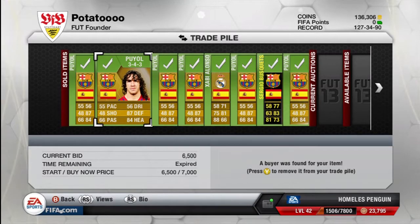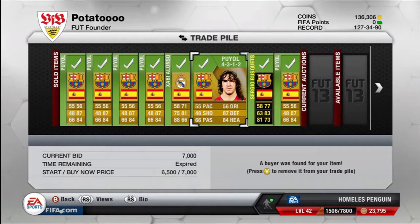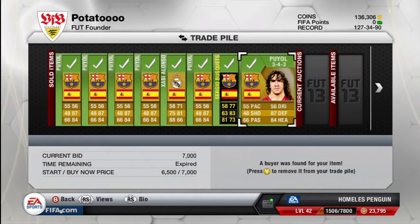All the Puyols sold for 7k except for one which went for 6.5k — their starting price. As you can see, multiple ones sold for 7k each, so that's a 2k profit on all the Puyols apart from one where I got a 1.5k profit, which still isn't bad. The Puyols sold really quickly so it was a very easy profit.